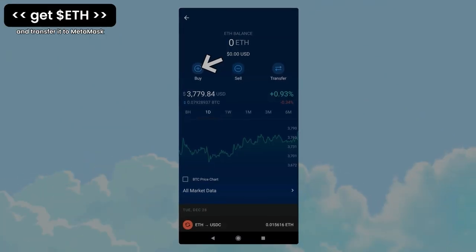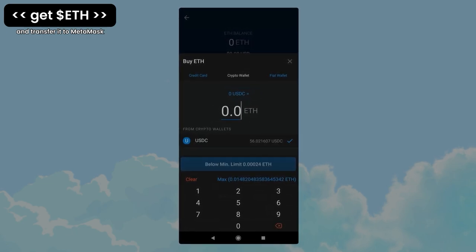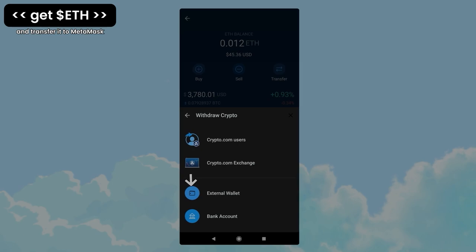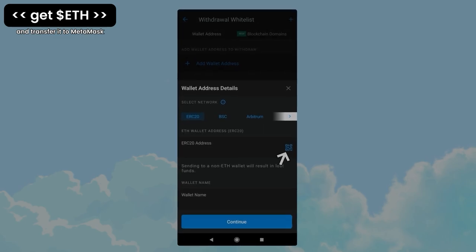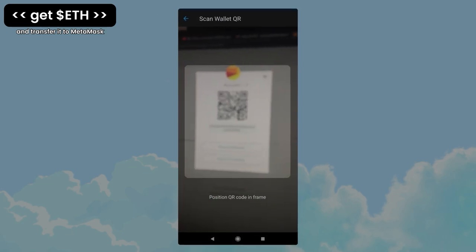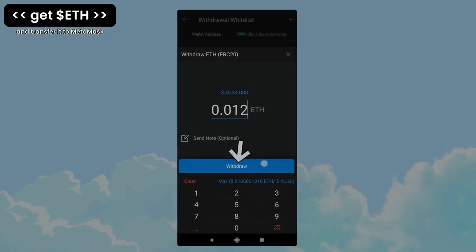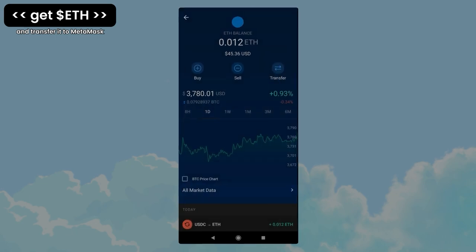Tap Ethereum, press buy, choose crypto wallet, choose an amount — make sure it's big enough to cover the fees of this transaction and future transactions — and press the buy button. Confirm. Press transfer, withdraw, external wallet, add wallet address, tap the QR button, scan the MetaMask code, press continue, press withdraw, choose the amount you bought before, press withdraw, press confirm. After some time, you will get the ETH in your MetaMask wallet.